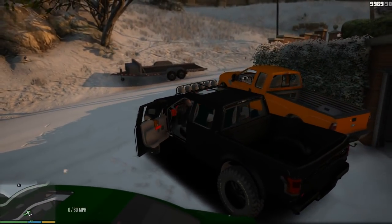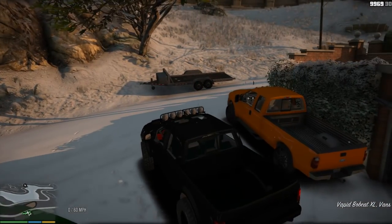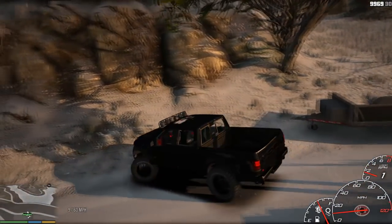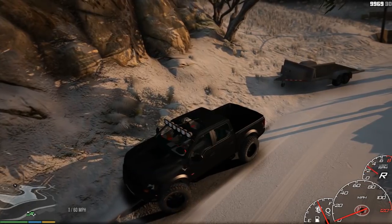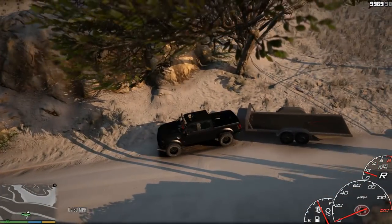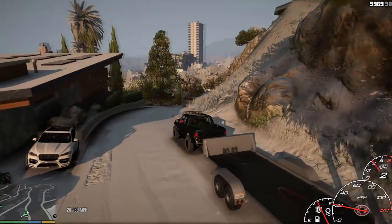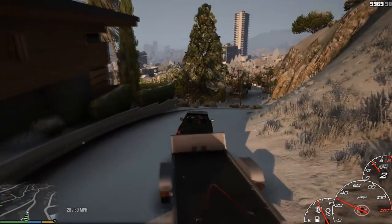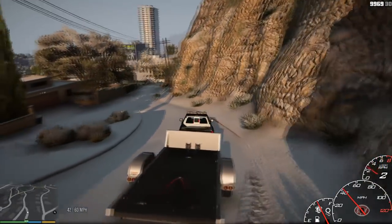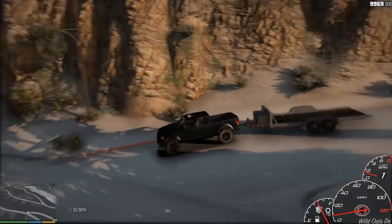We're gonna drive the Raptor - I was gonna take the F-350 but we're gonna go ahead and take the Raptor. Let's hook up to this trailer because we got to make these deliveries. We're also gonna be getting one of these snowmobiles for ourselves, so we got four snowmobiles to pick up but three of them are getting delivered. We're making our way to Simeon's shop to pick up these snowmobiles.